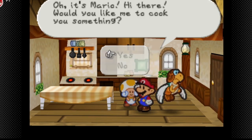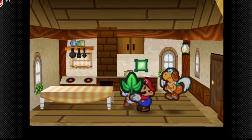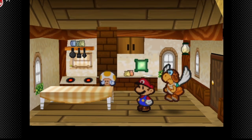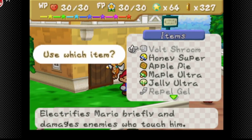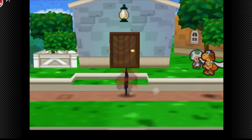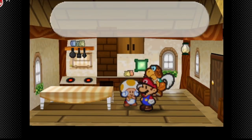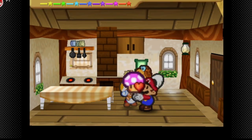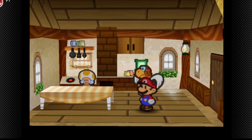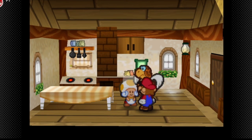For the remaining tasty recipes: if we use the Mushroom and the Strange Leaf, we get a Volt Shroom. Sorry, my video player is lagging a bit. The next tasty recipe is — if we use a Cake Mix and a Life Shroom, we get a Sweet Shroom, and that's one of the ones I was missing.